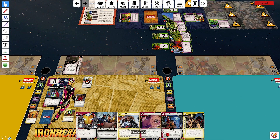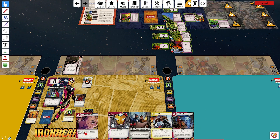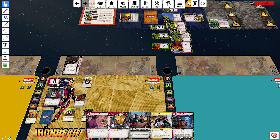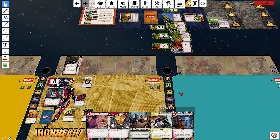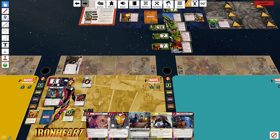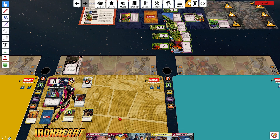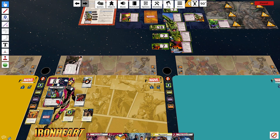We want to play Skilled Investigator, we'd like to play Tony Stark AI, and we're going to play Multitasking. When I play Multitasking, I'll clear that side scheme and thwart that one — it draws me one card to replace it. Two cards. Then I place Tony Stark AI, which draws me one card. And then place Photon Blasters. That's my whole turn.